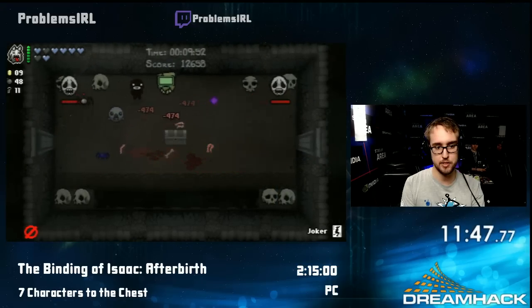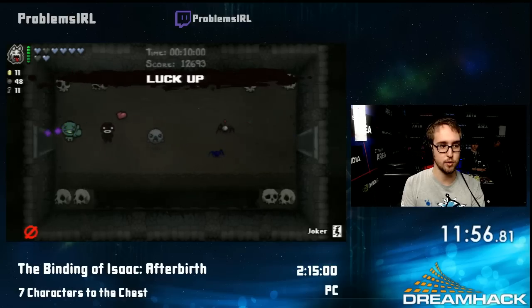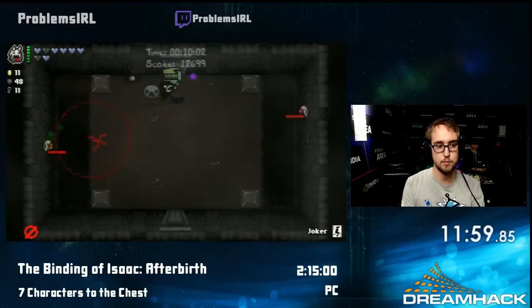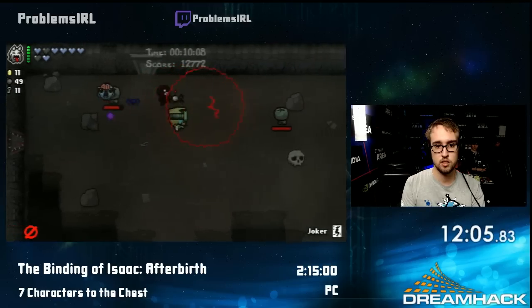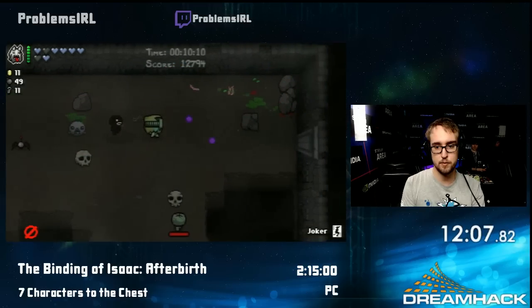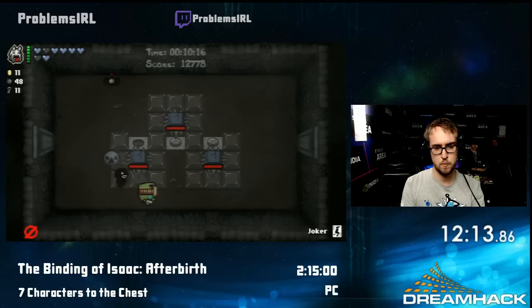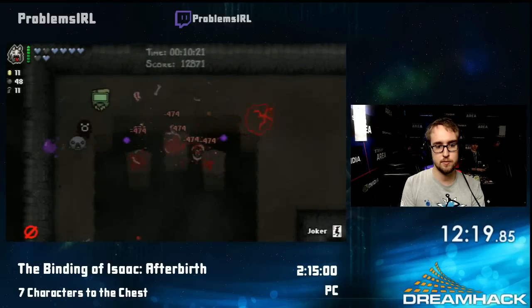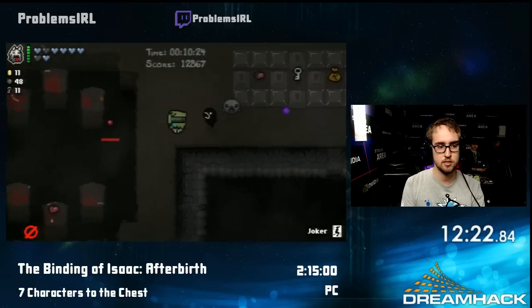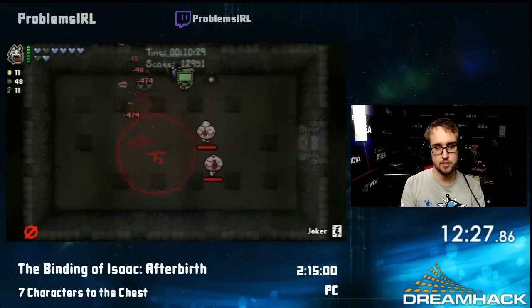I'm grabbing the Sac at the shop, which makes a lot of money sacs drop and that makes a lot of other stuff drop — basically to get more resources. I'm getting really bad RNG here on this floor and actually full clearing the whole thing, which can happen and is probably going to happen quite frequently as long as I don't find mapping. I did trade out the Ipecac for the Tech X, which gives me laser rings to fire. Ipecac can be situationally faster, but Tech X seems a lot more reliable.